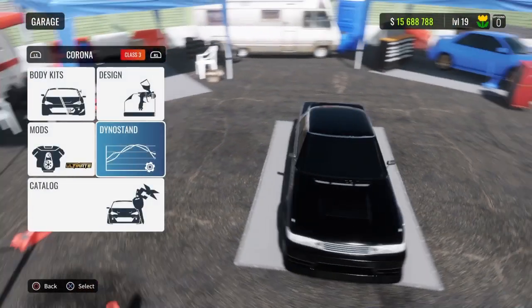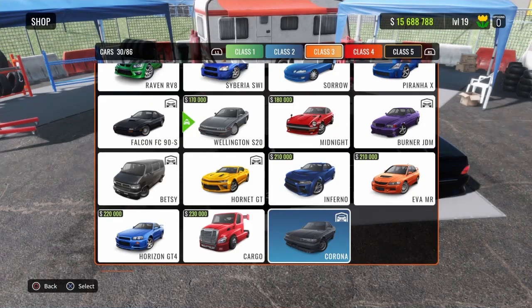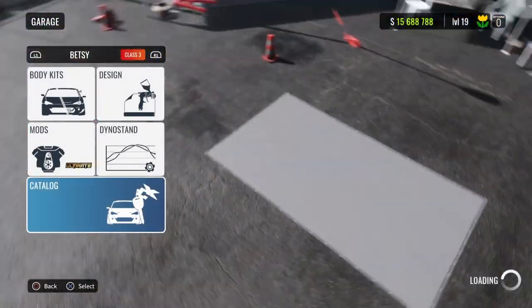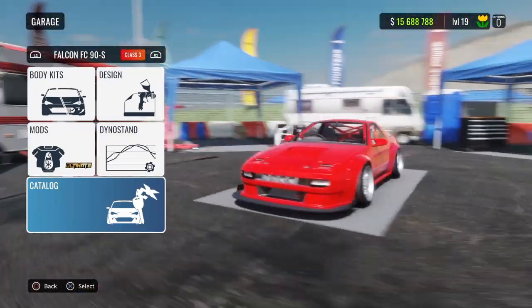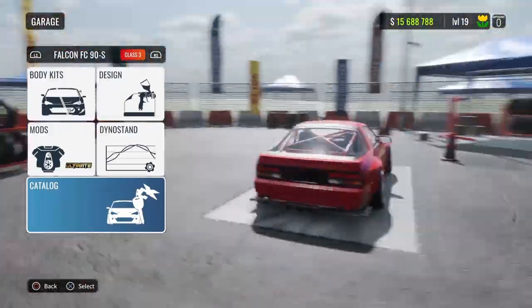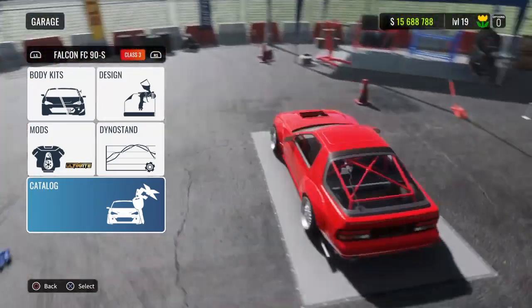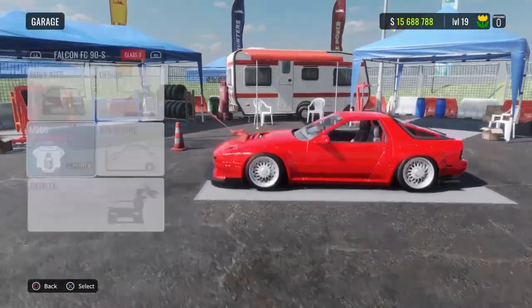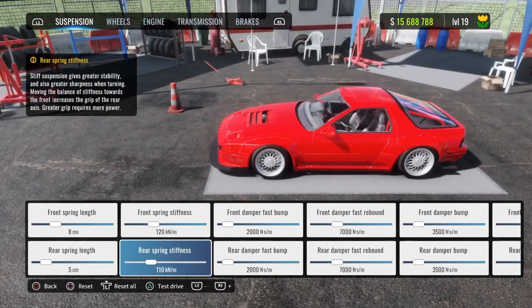That's the third car. The next one that I personally think is one of the best is the Falcon FC 90s — one of my favorite cars. It's pretty smooth and decently easy to handle as well. I forgot to show on the other one — you want ultimate on all the drift cars.